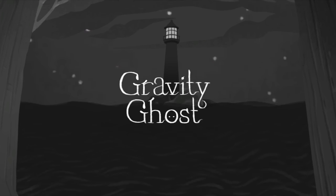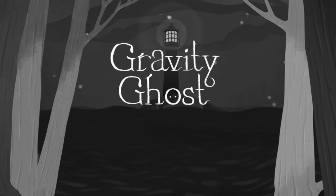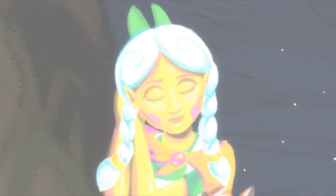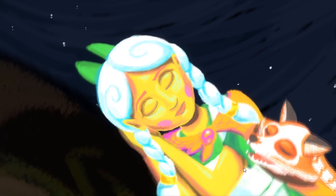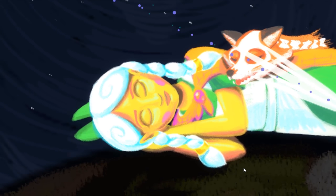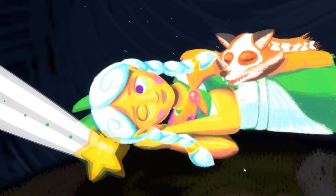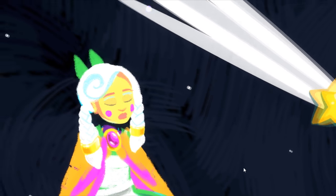Gravity Ghost was developed by Ivy Games and released early in 2015 on PC and Mac. It's a physics-based puzzler with a story that's in turn sad and uplifting. It tells the tale of a young ghost girl named Iona, and has you traveling through space trying to restore her world and find her fox friend, Voy.